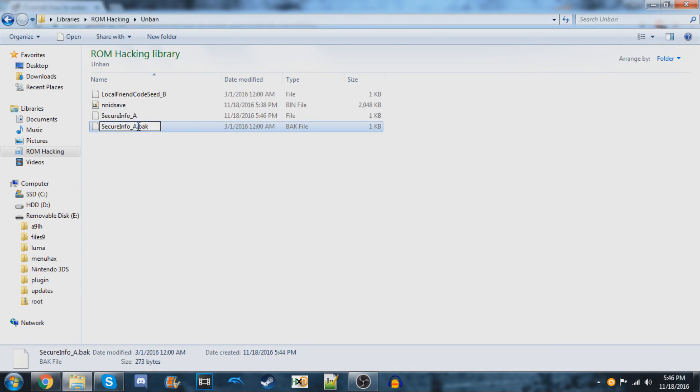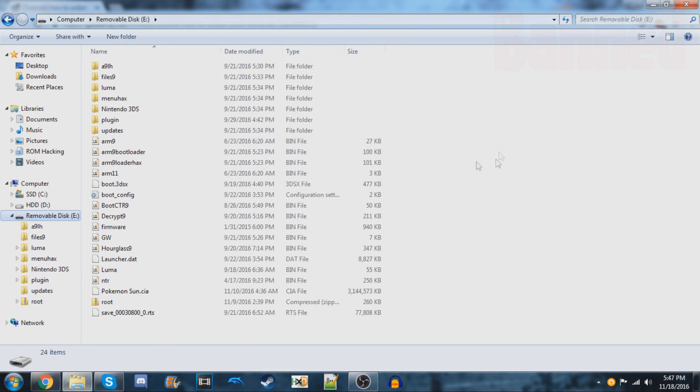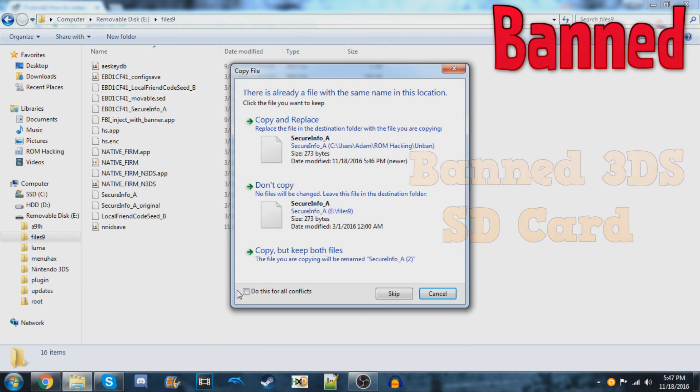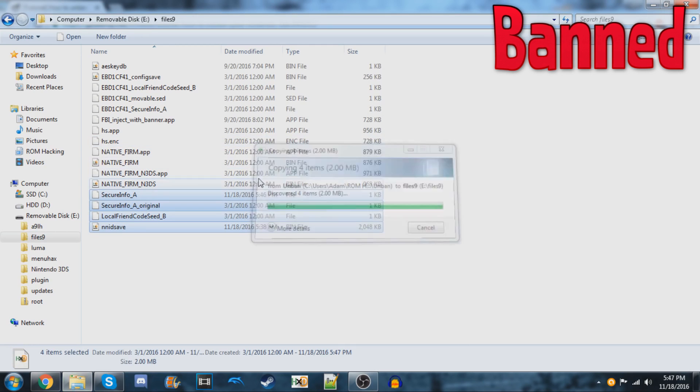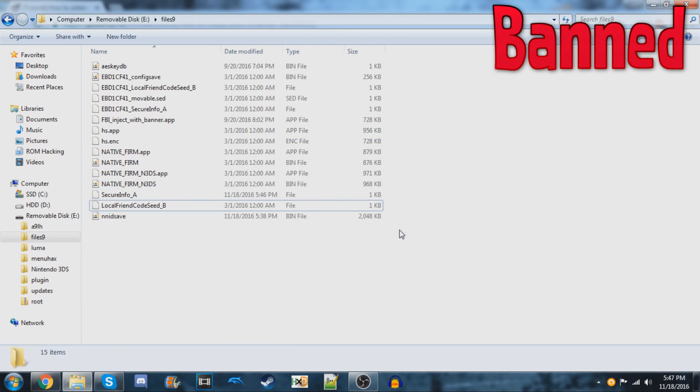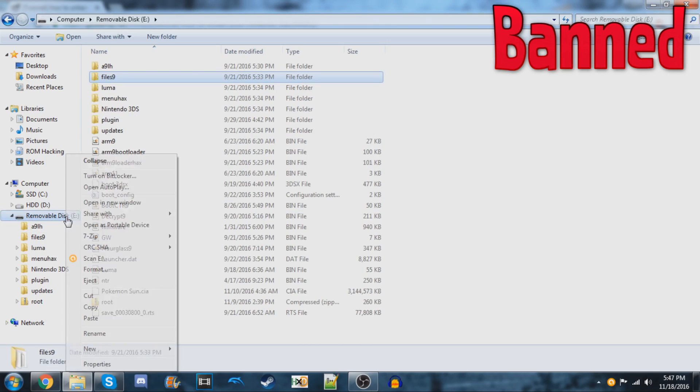Close out of the hex editor — it'll automatically create a backup file. I'm going to rename mine to SecureInfo_A_original. It isn't necessary, but I do it just to avoid confusion. Now copy all of the files and paste them into the files9 folder on your banned 3DS's SD card. You can overwrite the SecureInfo_A that's already in there because we made a backup of it. Once it's done copying, eject the SD card and put it back into your banned 3DS.